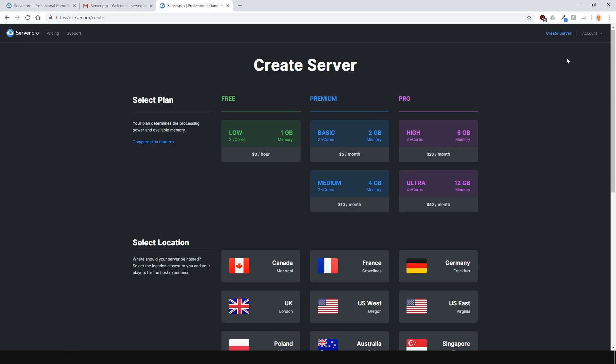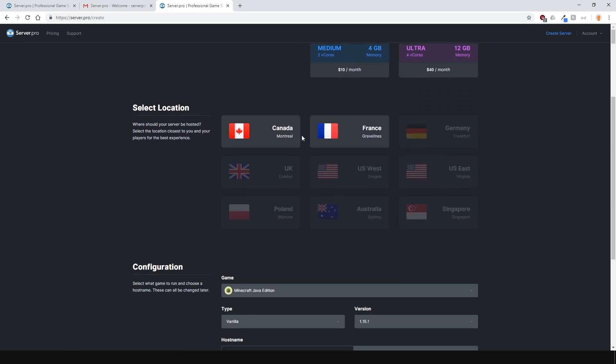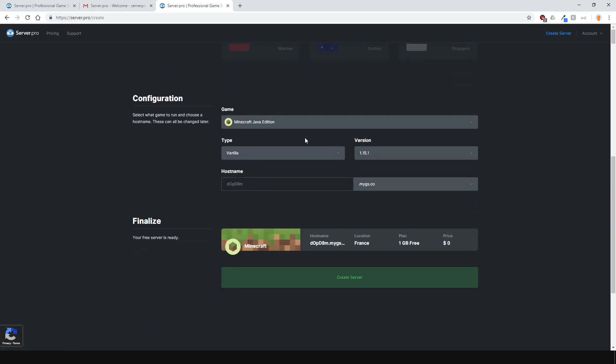Now let's create the Minecraft Bedrock Edition server. First select the plan — I'll choose the free one — then select what country you want to host it in. Select the one that's closest to you or your playerbase. Then select the game; in this case I want Minecraft Bedrock Edition.